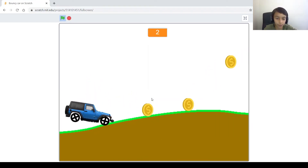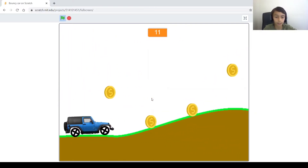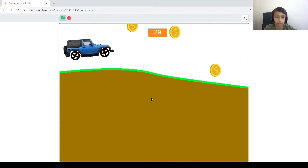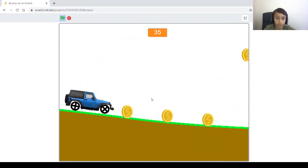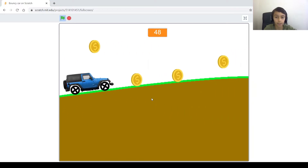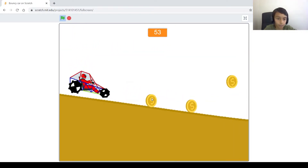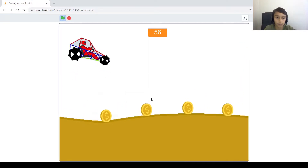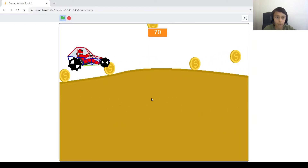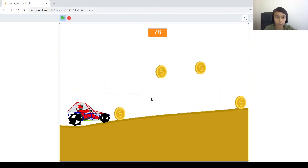Hi guys, welcome back to my channel. My name is Phil and today I'm going to be showing you how to add another level to this game we made in the past video. In the last video we added coins, you can jump with the space key and do other cool things. Now in part 3 we are going to add another level — Mars. When you reach the end of this track, you go to Mars. Don't forget to subscribe, like, and turn on notifications. Let's get started.